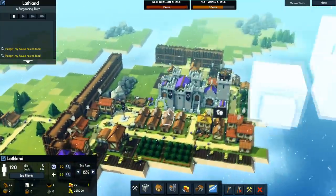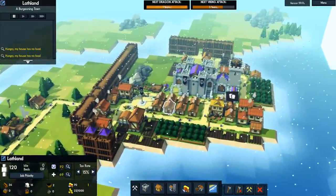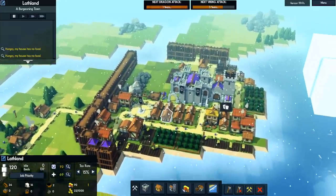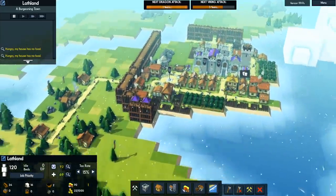In today's episode, our major goal really is to finally get ourselves some troops. We want archers, or we want the standard footmen. Essentially, we just want something that can fight off the Vikings.